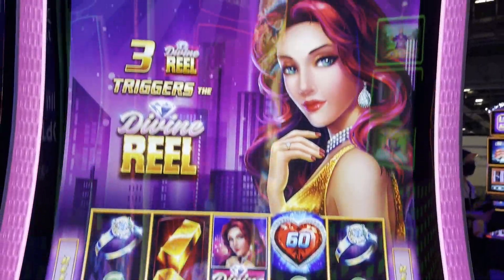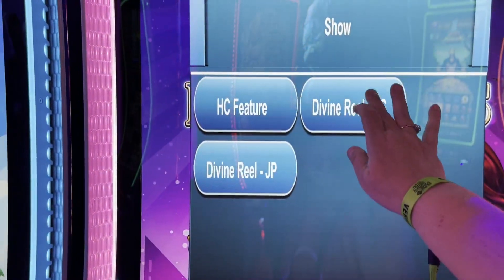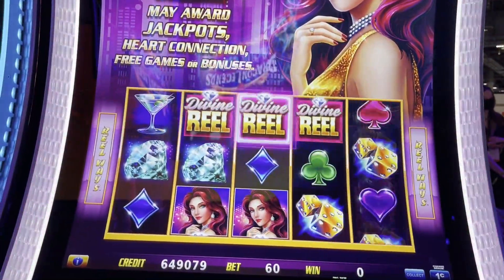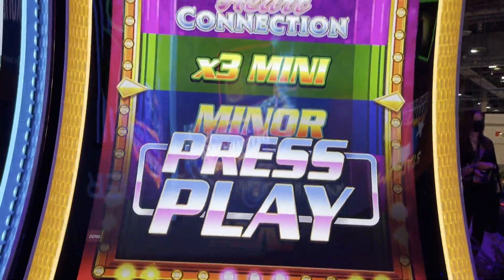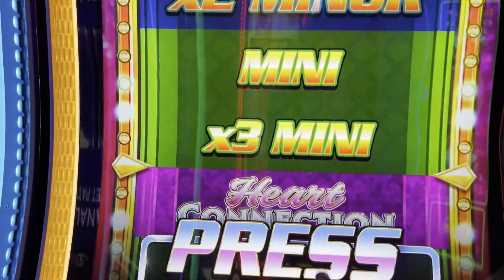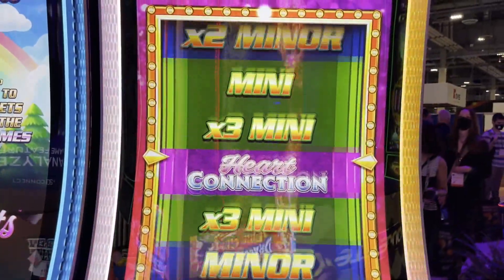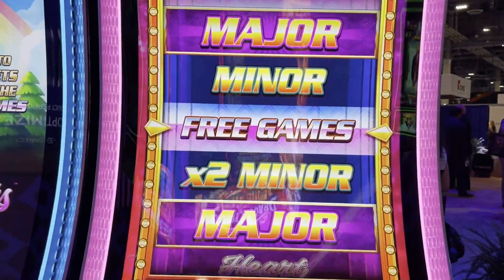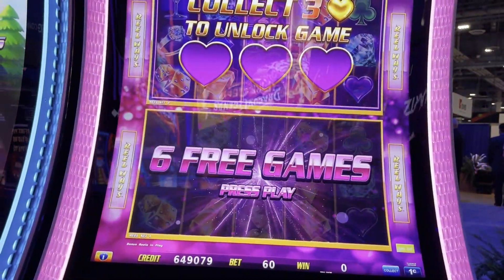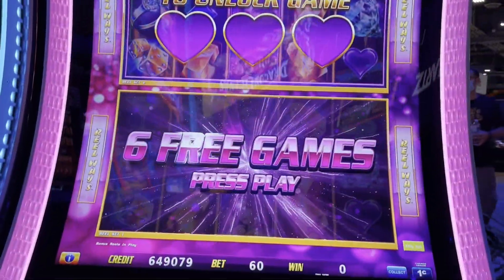For those of you who like Locket Links, this is Triple the Thrill Divine Diamonds. Watch this trigger bonus. We spin the reel — we have the dragon, free game, the heart. We got the free game. If we collect three hearts we're going to unlock the next game, and the next one up there — that's why it's triple. So let's get some gold hearts.